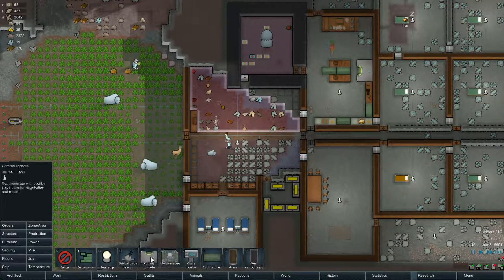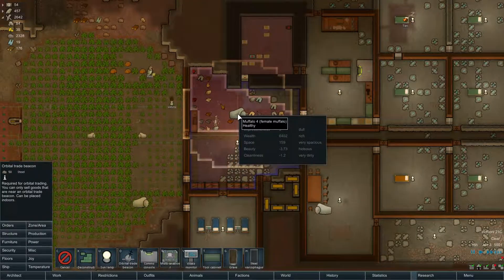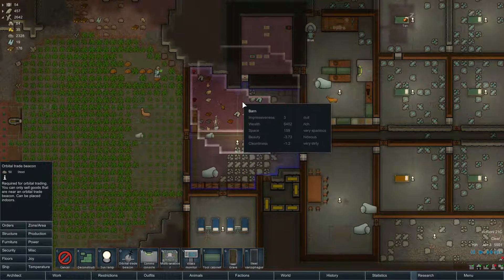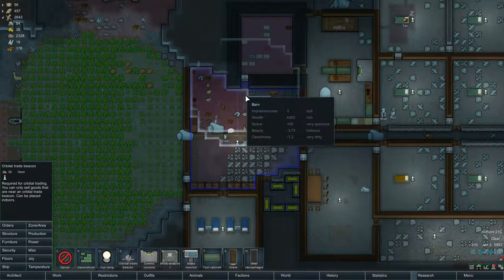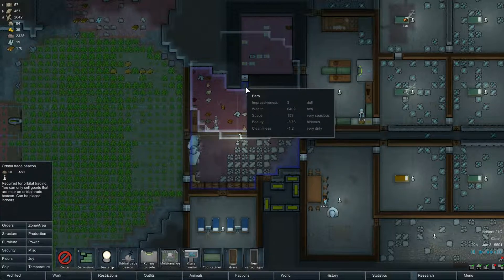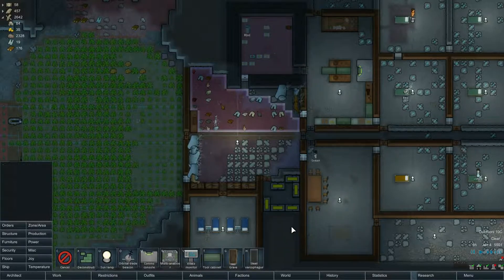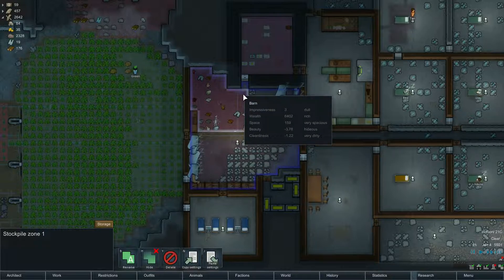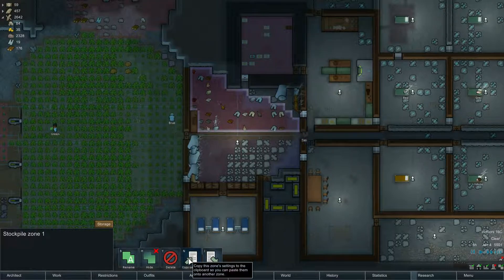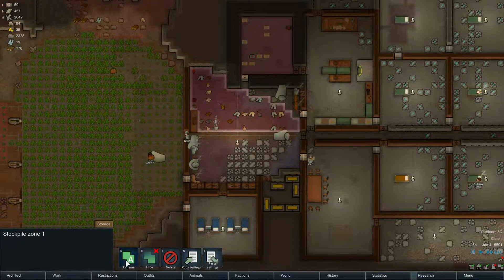I'm looking for a miscellaneous orbital trade beacon. I can't actually fit it all in the zone. Let's do it to here, or here — do it to there. I'm going to have to demolish this and recreate it, a bit annoying, but that's fine. Copy the settings I guess. When we delete it, we don't actually delete it straight away — it'll work out.